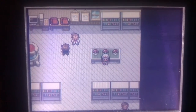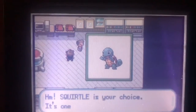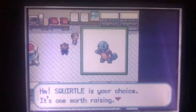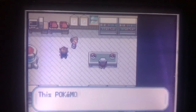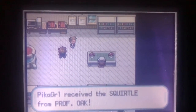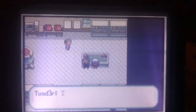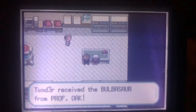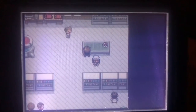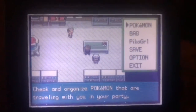Hey guys, your boy Pigman27 here. Today I'm in my Leaf Green version and I'll be going for a shiny starter which is Squirtle. I'm gonna play through my Fire Red so I can get to the Safari Zone before Safari Week, and for this I'm just gonna not really touch my Leaf Green until ISHC kind of starts, because I'm gonna do this for ISHC. So here's the first encounter.